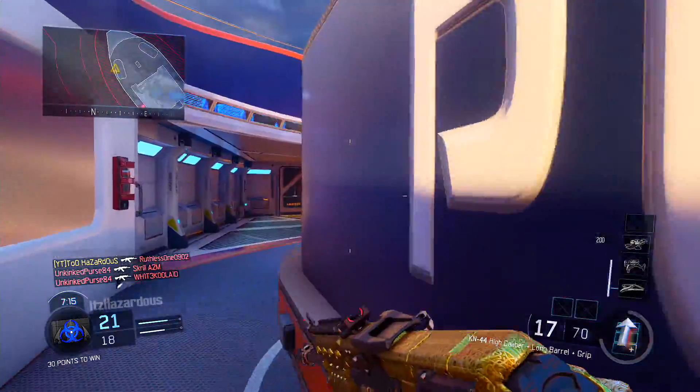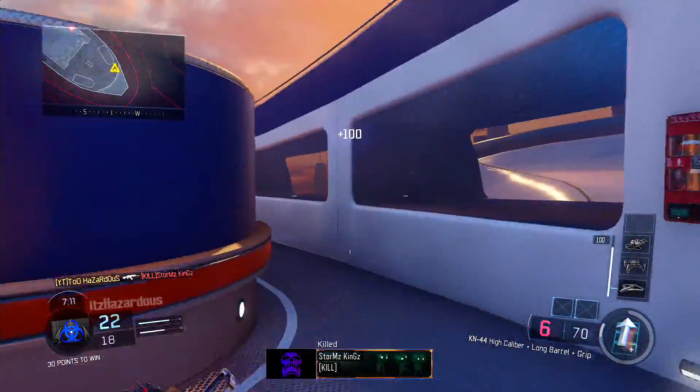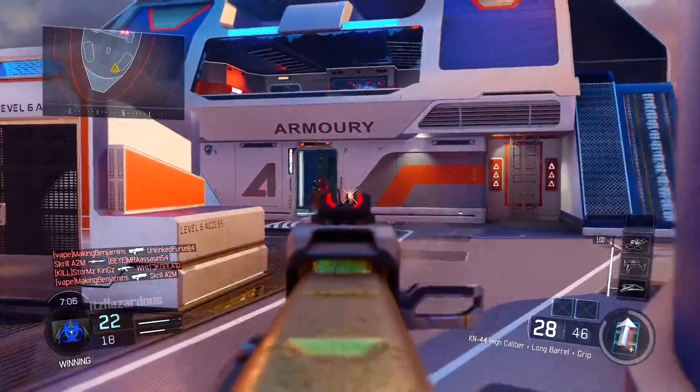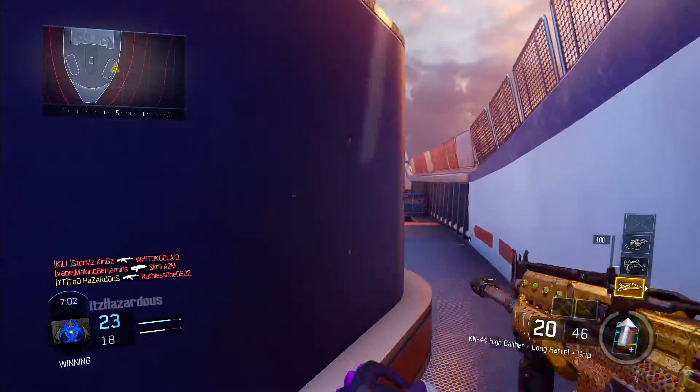To give it the Obsidian Steed type of shape, style, look, and feel, we want to use a Diamond camo. You can also use the Chameleon camo if you want, but I think it looks better with the Diamond camo — it just looks sick. The gameplay you're seeing in the background is with the KN-44 Obsidian Steed build.